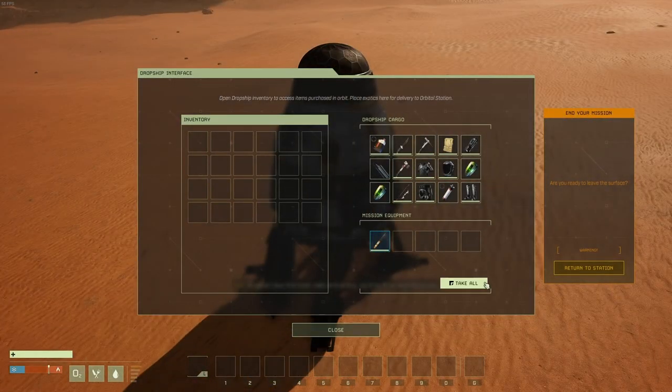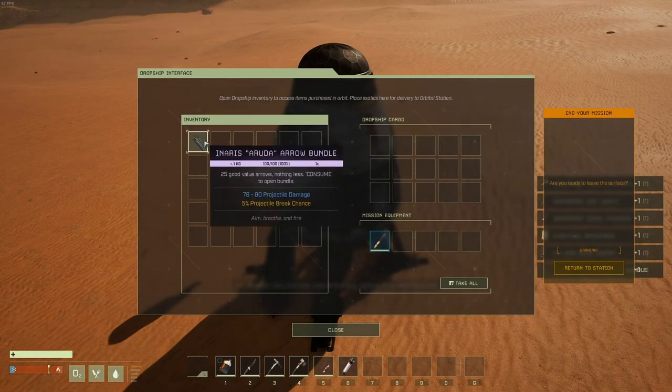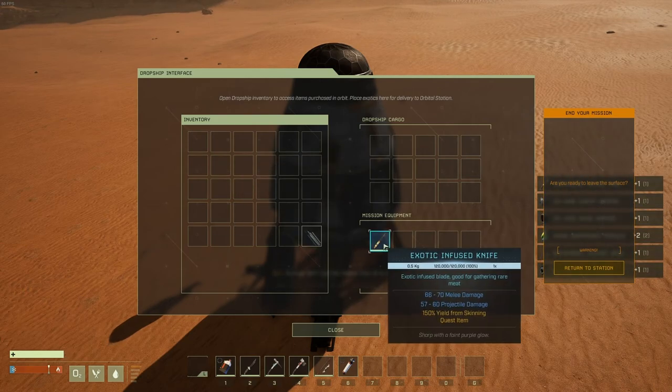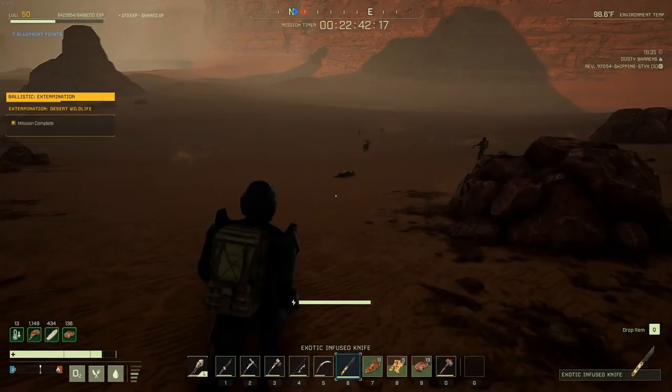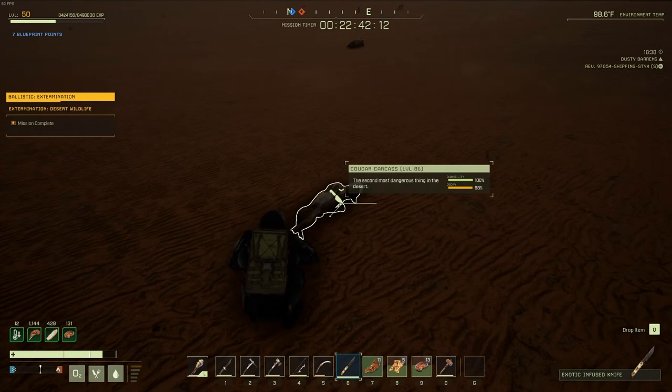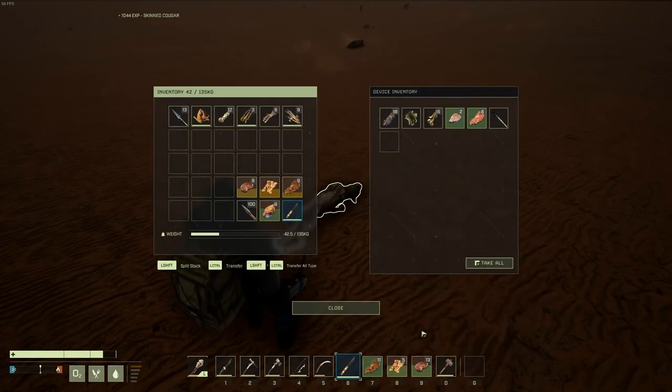Once you do start the mission, make sure you grab all your stuff from the pod, but you want to ensure you grab the knife that is in the pod as well. This is a special knife, and what it does is it makes it so that you always guarantee rare meat drops whenever you skin something in that mission, or at least dramatically increase the percentage of drop rate.